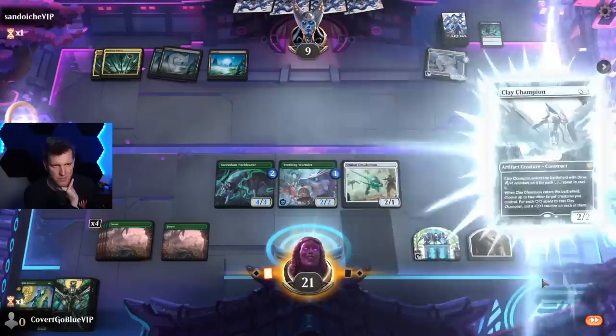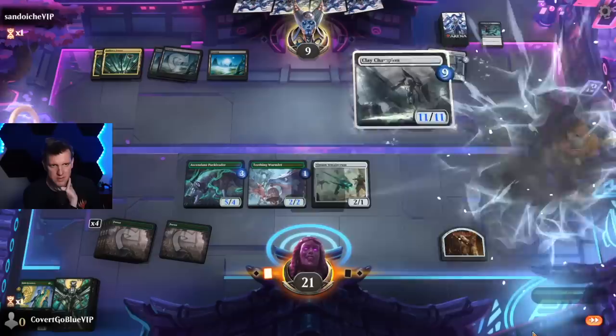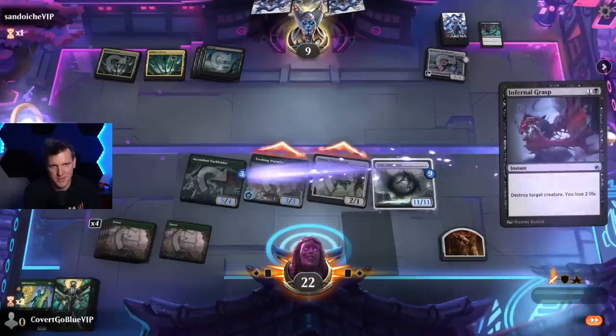Oh wait, you've got to do four first, so X is equal to two — my bad. Doesn't play around Make Disappear, but if they Make Disappear they might just die. 11/11! Hello, two other creatures you control. It's an artifact so we do get a counter on the Wormlet.